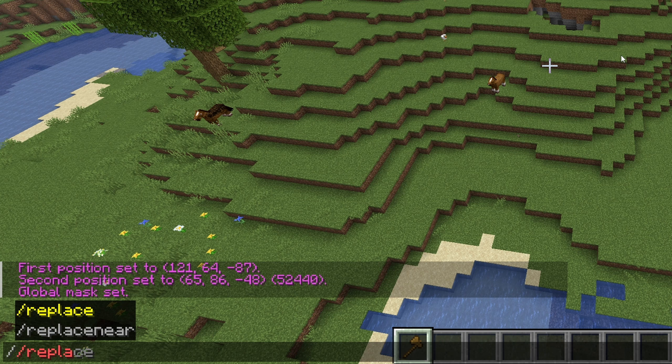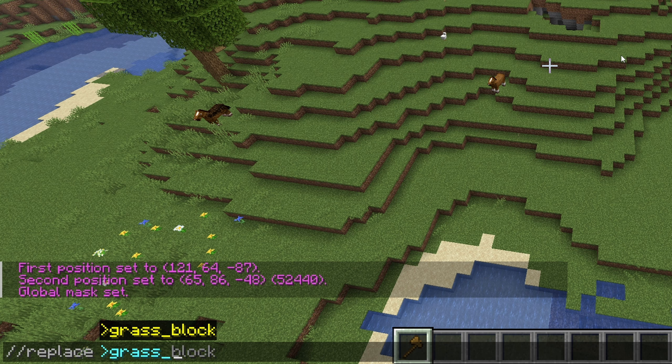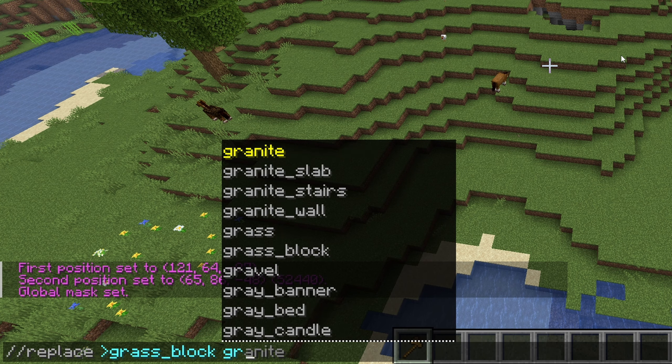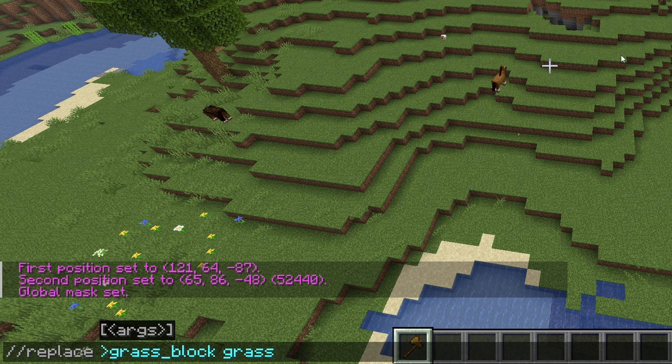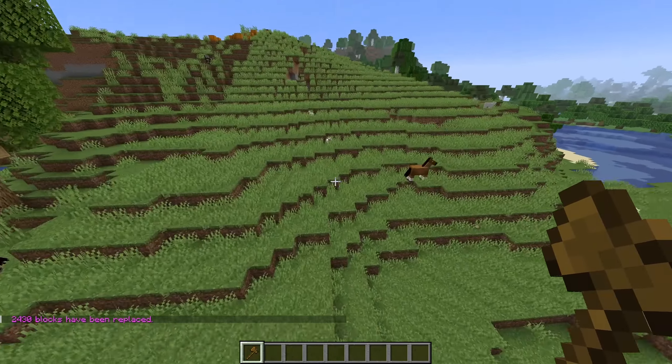From there we type replace. Then we use the greater than angle bracket which stands for above, and the block we're going to replace above is grass block. And so when I add grass on the end, altogether it means we're going to replace above grass blocks with grass. And remember it's only affecting air. And there you go. That's a lot of grass.